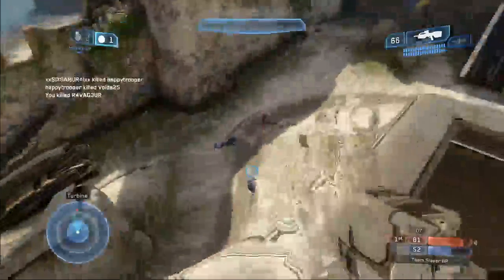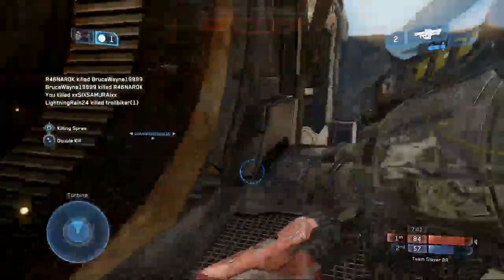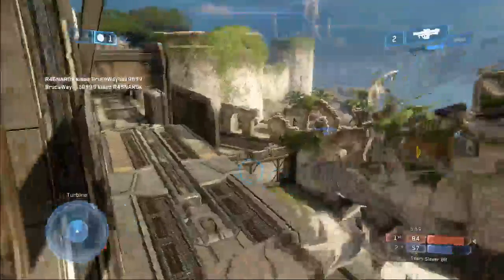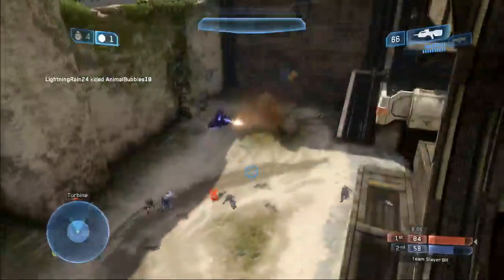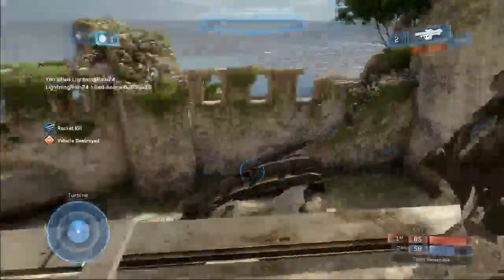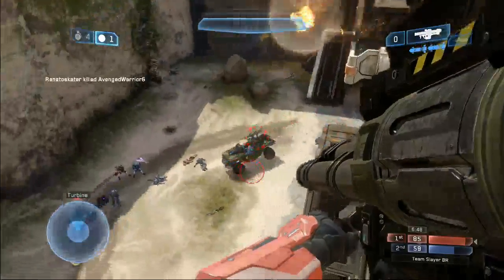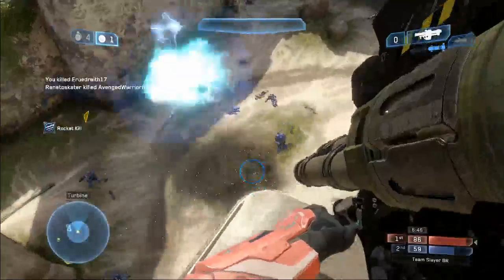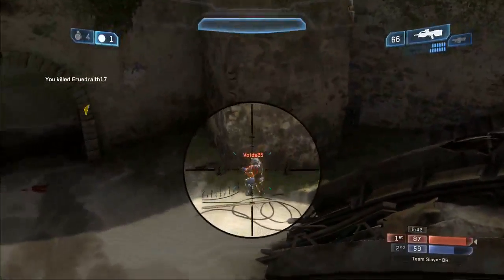These guys just — thank you, thank you. I did not notice this guy coming up to me. Somehow I got a double kill. Pretty cool. Now I have a chance to kill this ghost. Looks like I can take him down. This guy's getting a little Warthog — I'm going to have to take him down as well. I'm getting a little bit of luck here trying to get that double kill, and I did get it.